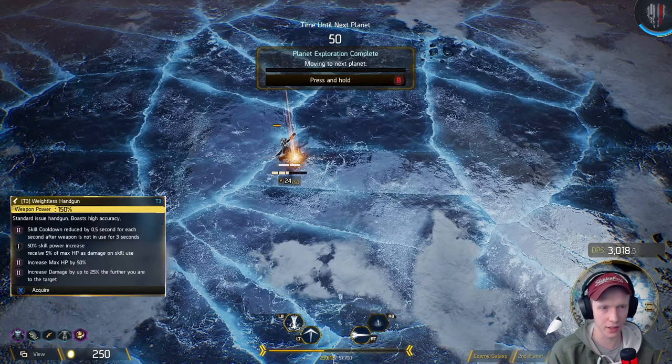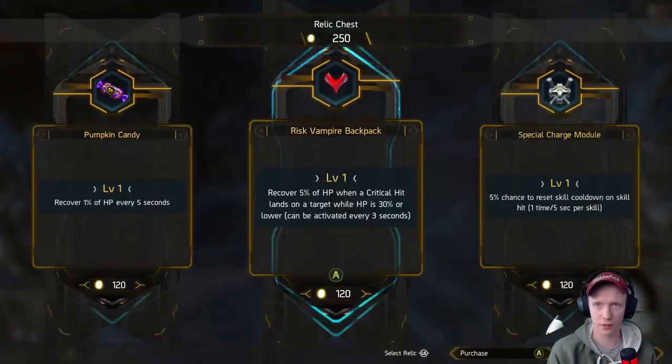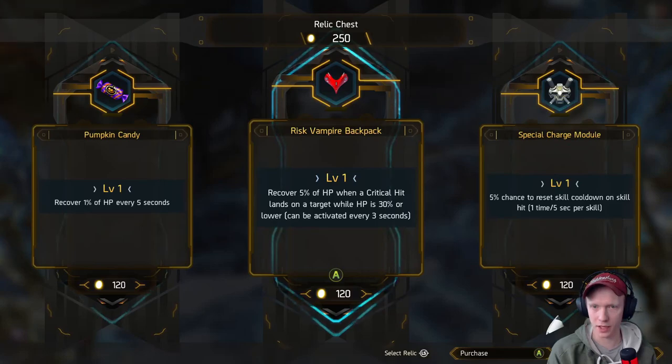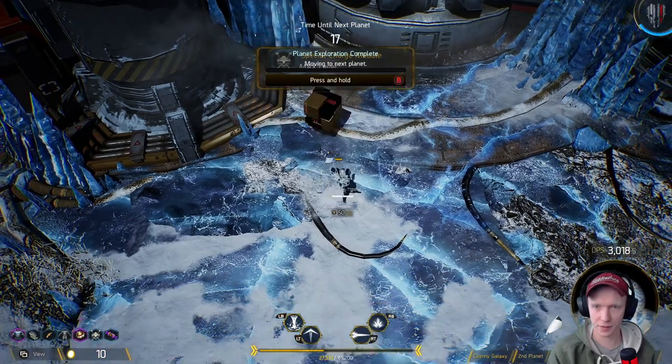Plus 50% skill power increase, receive 5% max HP as damage on skill use — what? Max HP plus 50% — it's not multiplicative so it's not that much really. Recover some HP, recover 5% HP when I land a crit, but it has to be on a target while HP is 30% or lower. I'm gonna take these two — give me some health recovery. That gun seems really good though.